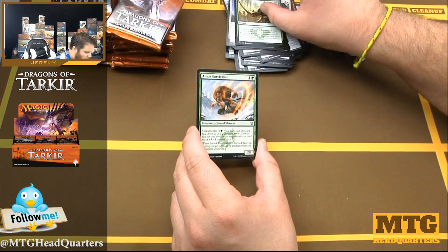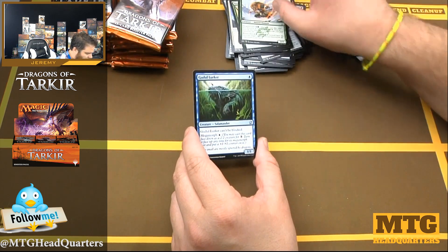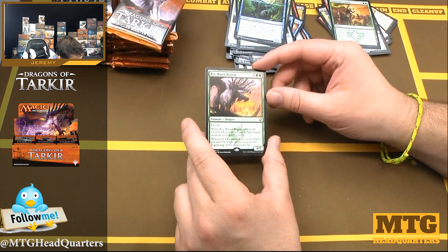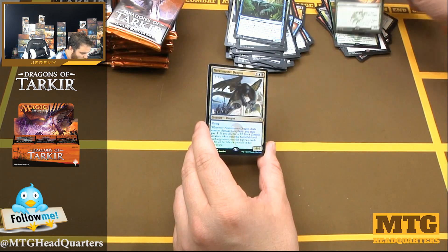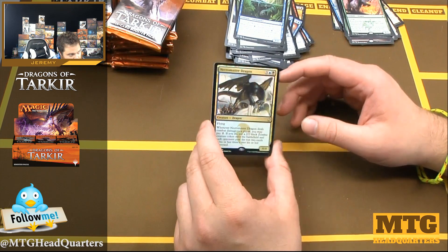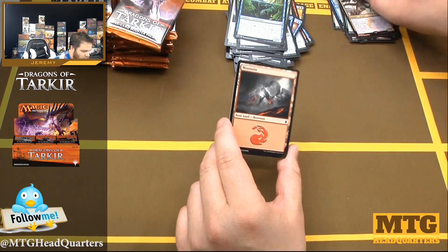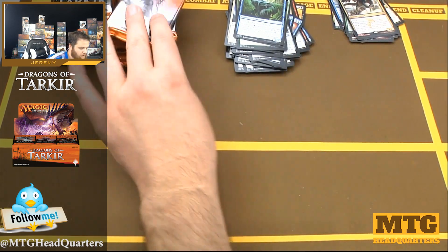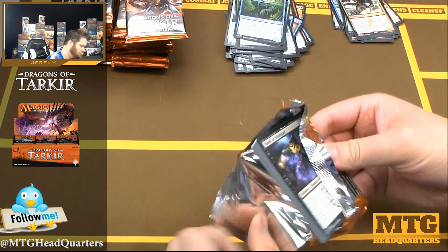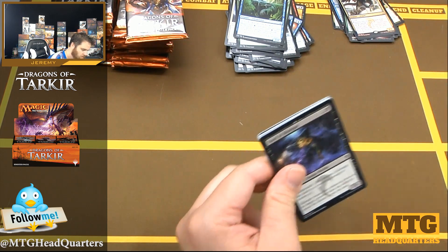Inspiring Call, Ainok Survivalist, Soulflayer, and Boltwing Regent — nothing like seven mana flyers. And a foil rare — it's Necromaster Dragon! Oh so shiny. Not a foil Collected Company or a Tarkir's Command or Kolaghan's Command, but that's okay.